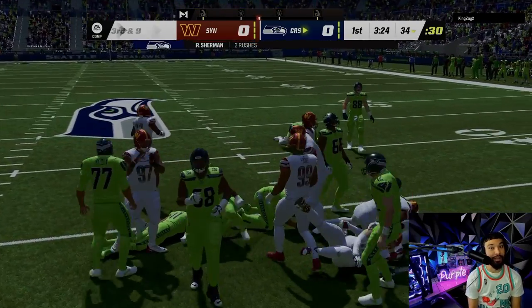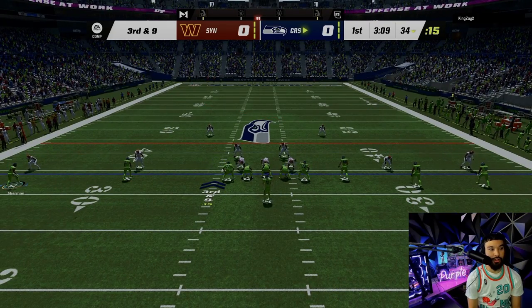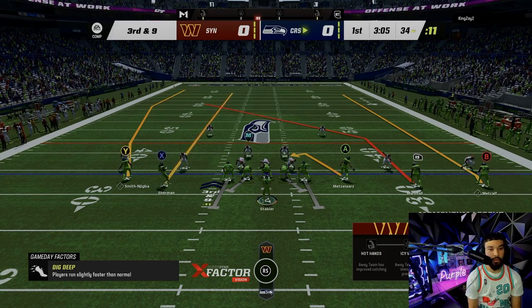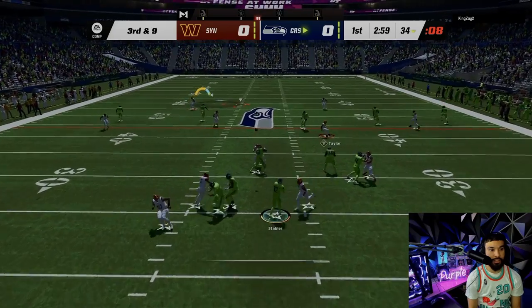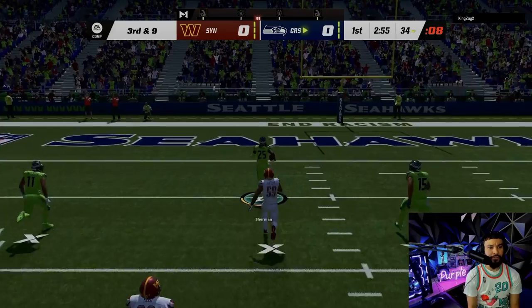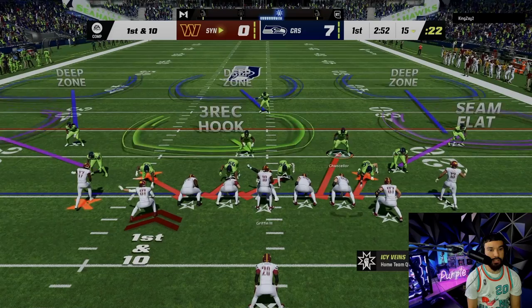Sherman's stiff-arming people down - it's crazy! He got back up. We got Sherman on the outside so if we need to we can bomb it to him, but we're looking for Jackson Smith and Jigba. He's running Cover 3, let's hit Sherman in the seam - right there! Sherman, baby! He can do it on both sides - offense and defense, that's Richard Sherman on offense!